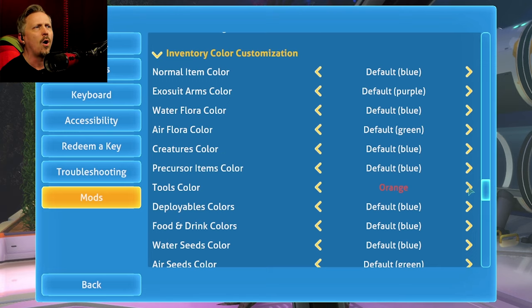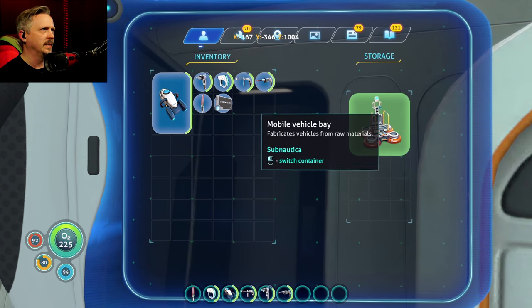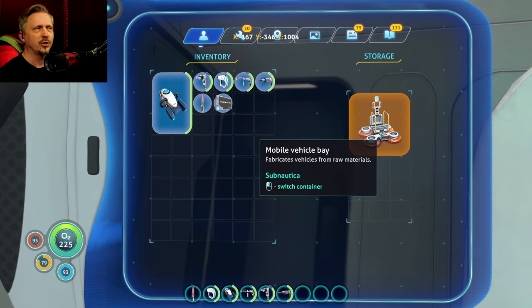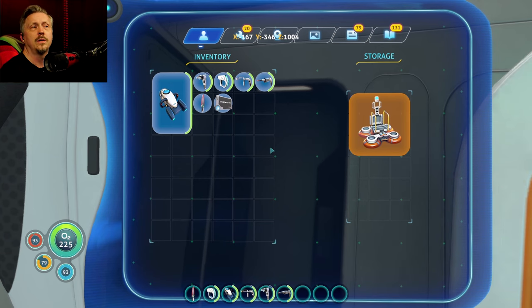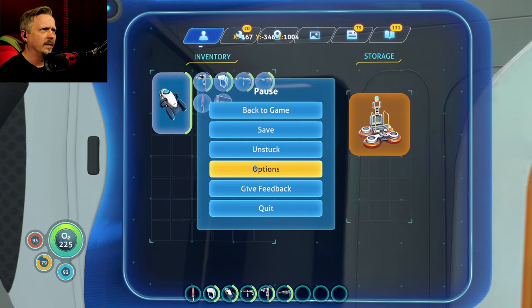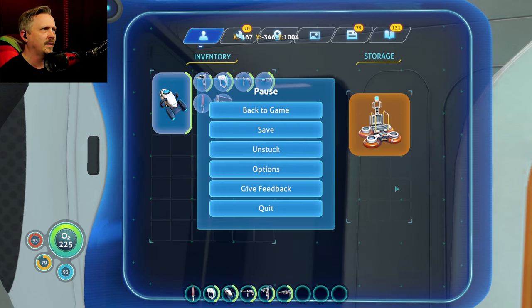Maybe you want to change the normal one. Maybe you want your creatures to all be default blue, but your tools to be orange backgrounds and deployables to be a green background. So here's a deployable — Mobile Vehicle Bay — it is nice and green, and now it's a nice luscious orange color. If you are sick of the default colorings, you just want to spice it up a bit.